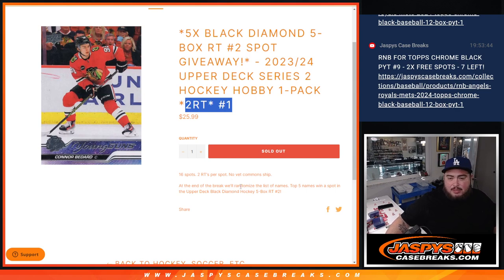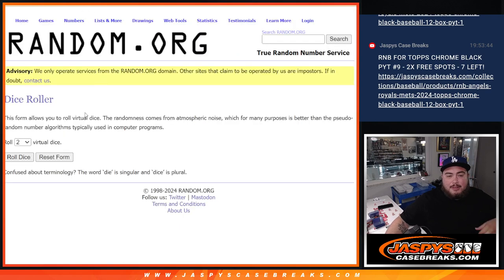So we'll do the break first, randomize guys for names and teams, strip the hits out, and at the end we'll randomize only the list names. Top 5 get into the Random Team 2, the 5 Boxer.